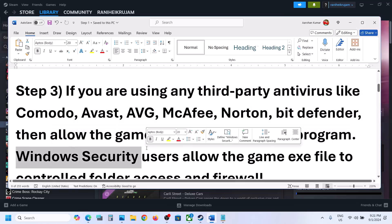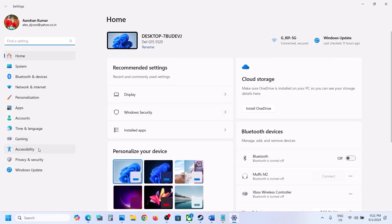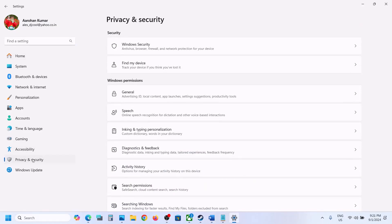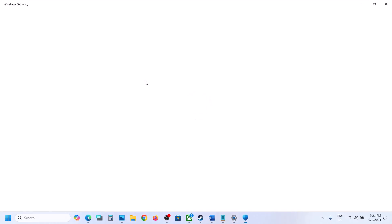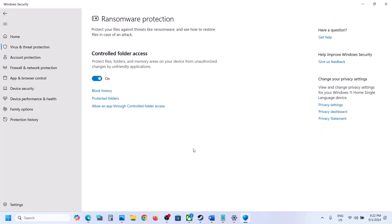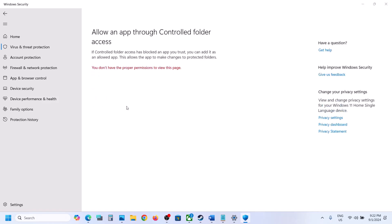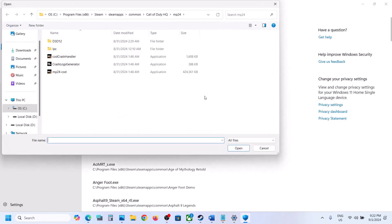If you're using Windows Security, open Windows Settings and go to Privacy and Security (Windows 11), or in Windows 10 click on Update and Security, then click Windows Security. Click on Virus and Threat Protection, scroll down and click on Manage Ransomware Protection, then click on Allow an App through Controlled Folder Access. Click Yes to allow, then click Add an Allowed App, and click Browse All Apps.